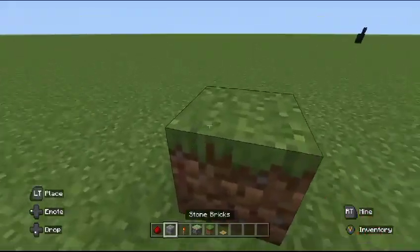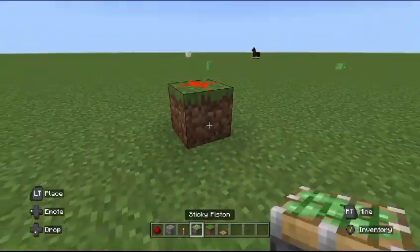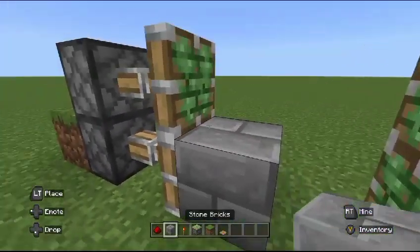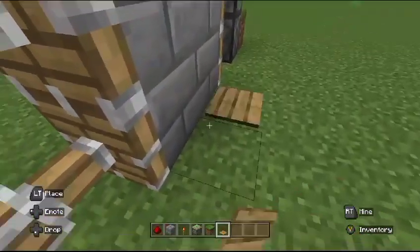Then I'm going to place that there. Place two sticky pistons there. Place that there, then another two. Then I'm going to use these blocks — you can use whatever blocks you want. Place that there, put that there.